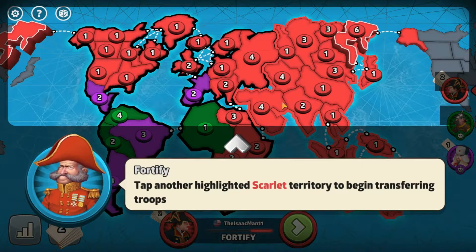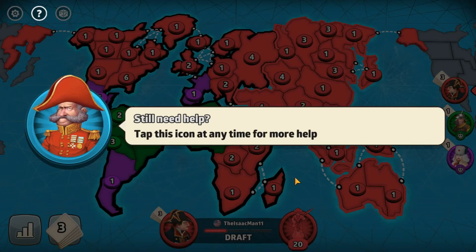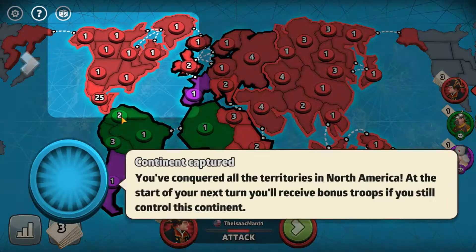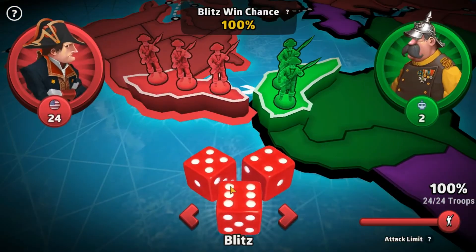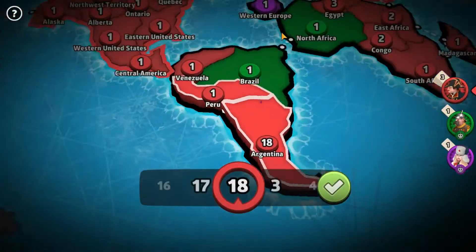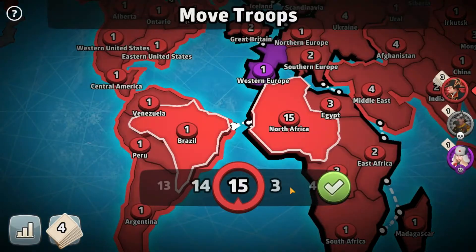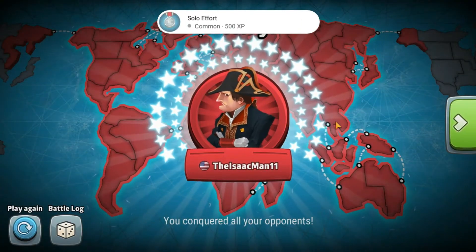And fortify. You know what, there's a lot of dudes here — we'll move them there for my next turn. Eight territory cards. They don't seem to have attacked. Draft. Attack. It's telling me about how if I have all of them in one continent, I get extra troops. He's defeated. I got a card for defeating him. Am I supposed to get a card? I win. But that's the tutorial.